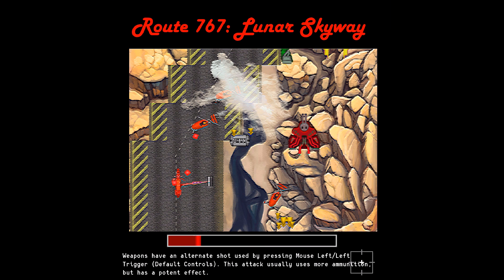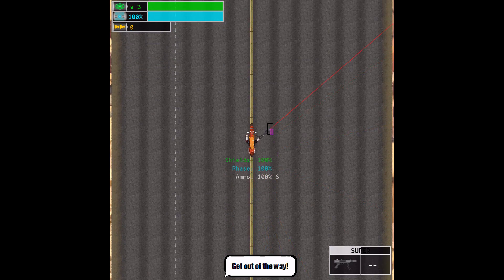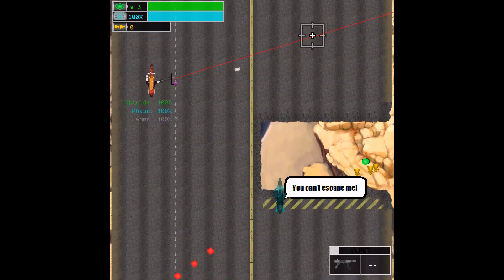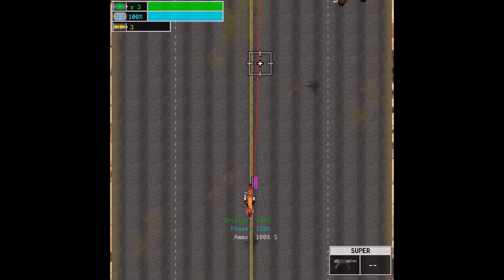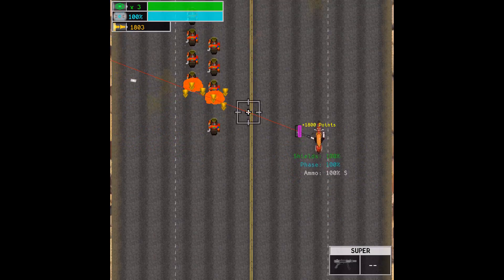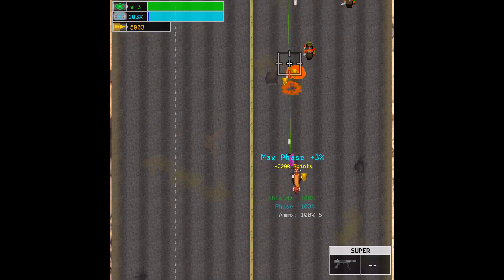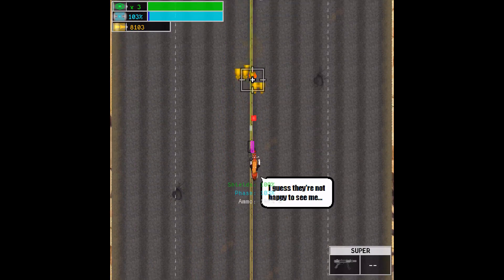Statistics — next. Weapons have an alternate shot used by pressing mouse left trigger. This attack usually uses more ammunition but has a potent effect. Alternate shot? Click to begin. That's not an alternate shot — that's the first... oh, you mean the right mouse button. You can't escape me! Oh, three points? Well, the graphics aren't too bad. It's an old school top-down scrolling shooter. I'm not too opposed to that; I kind of like those.